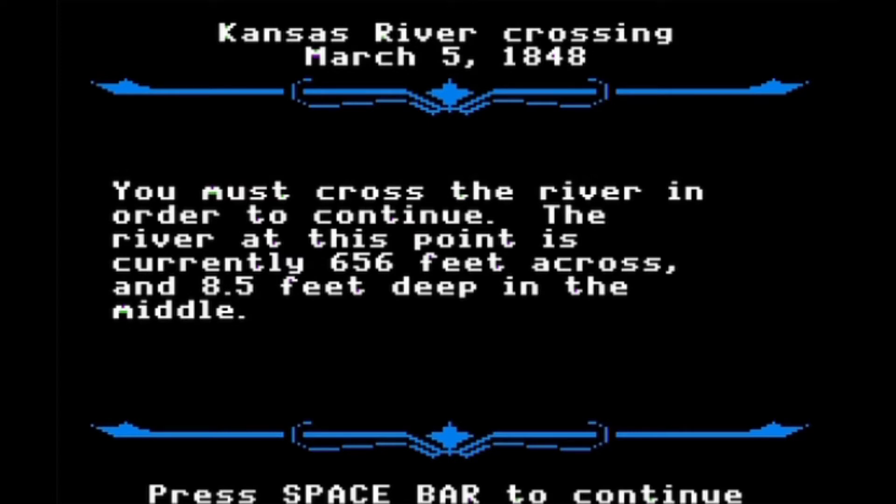Now we get to do the fun task of crossing the river, and we'll be doing this several times throughout the journey. The rule of thumb is pretty simple: if the depth is about 2.5 feet or less, you want to go ahead and ford across the river — it usually works. But when you see it at about 8.5 feet and you attempt to ford, you're going to fail pretty much all the time. Any method you use has a chance of failing; it depends on conditions and the random number generator in this game.